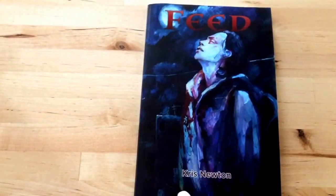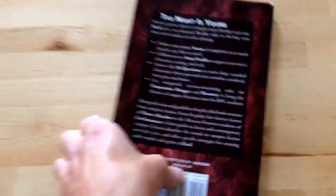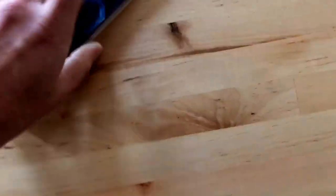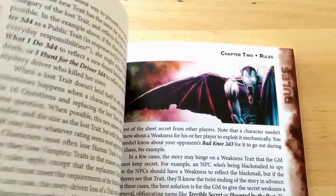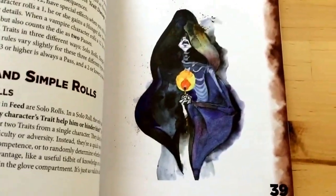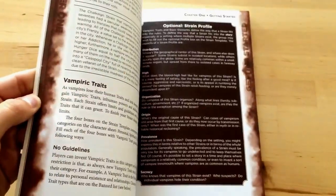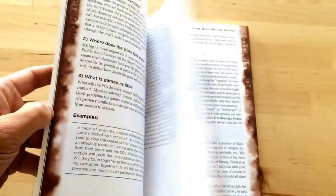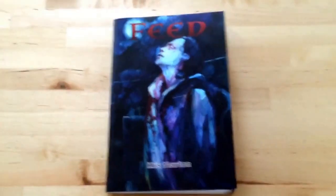But first, let's look at the book. It's a gorgeous book — we love the artwork. It's a game by Chris Newton and it's a full color book. Inside you have all kinds of great artwork. It doesn't have any specific setting; the only thing it has in common is that it's built for vampire stories.